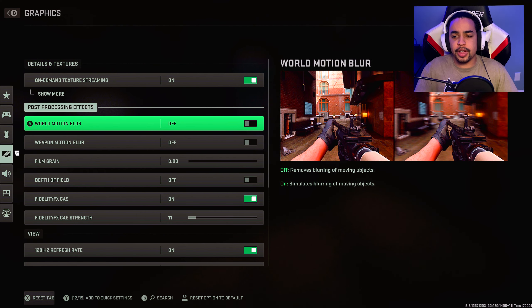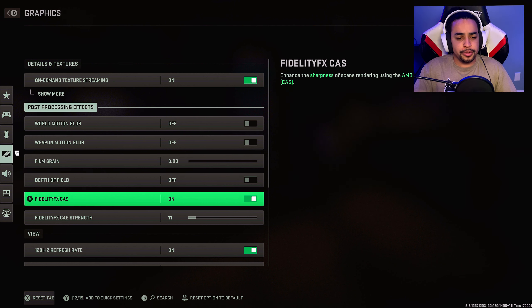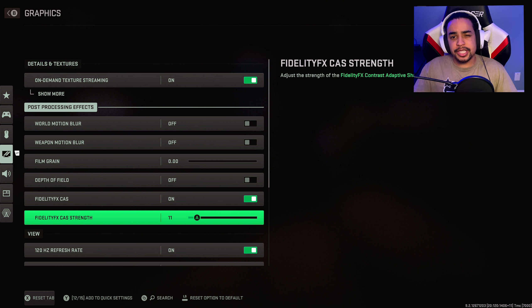Onto graphics: turn off motion blur — there's no point in having it on. Turn off film grain so you don't have that grainy look. Turn off depth of field. I turned on sharpness and have it at 11. I didn't really see a difference in the beta, maybe I didn't have it high enough, but right now it's at 11. If I adjust it once the game starts, I'll leave it in the comments.